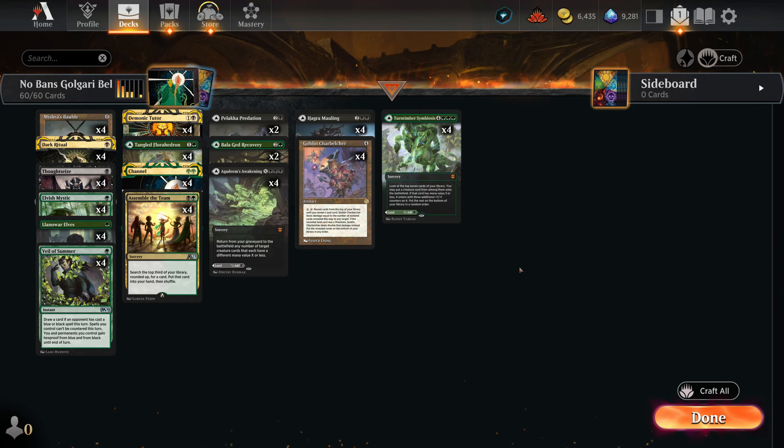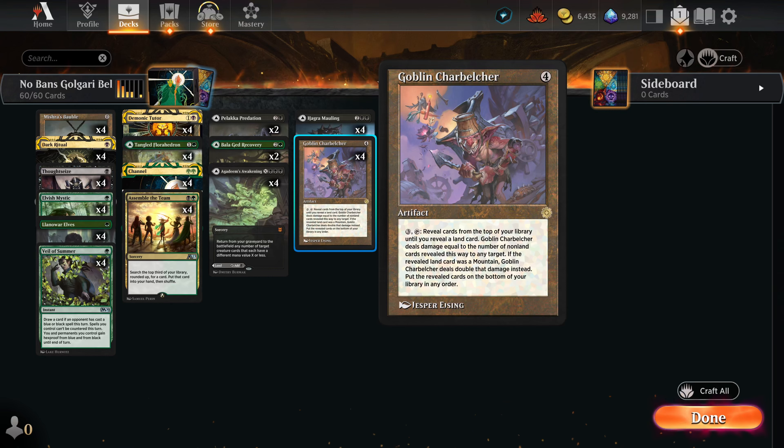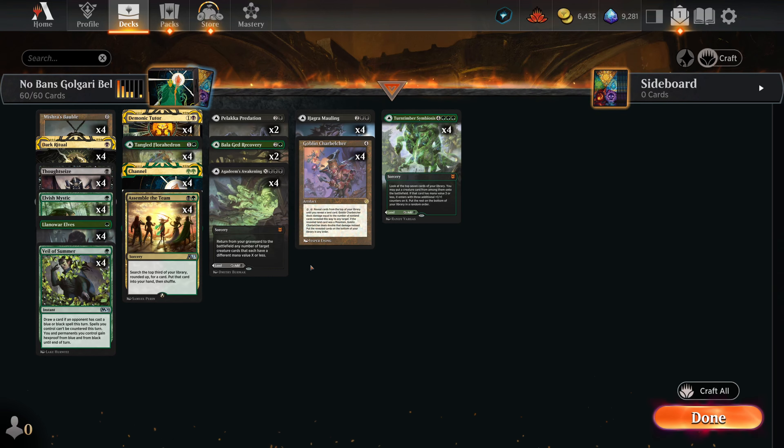Things change a little bit with the No Ban List format because we have access to a lot of different ways to make a bunch of mana, and those land us in a new color. Being green, we have access to Channel — for seven life you can make the mana to activate Goblin Charbelcher. That's just super good. You can do it as early as turn two. The other thing you can do is just Dark Ritual out a Goblin Charbelcher.